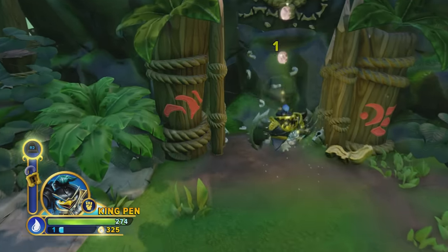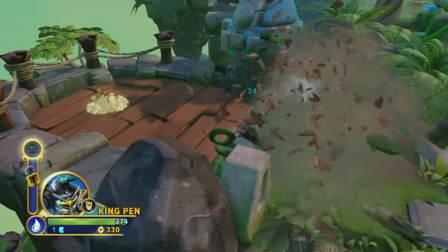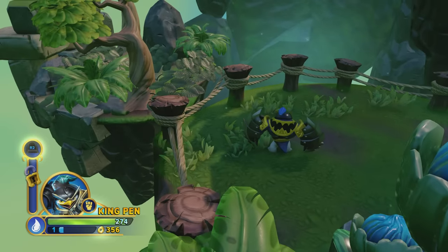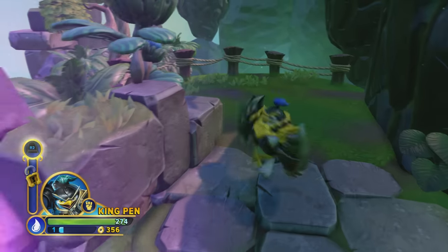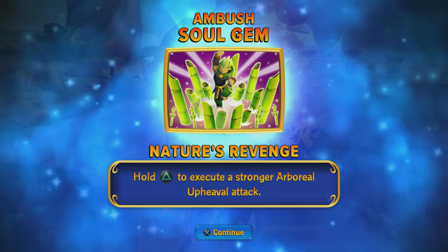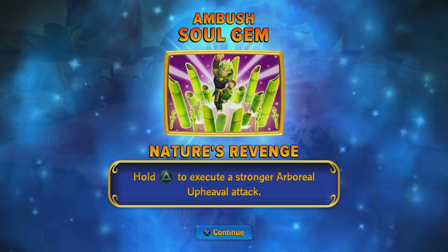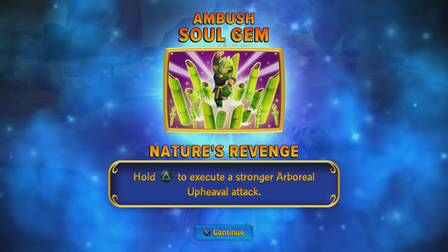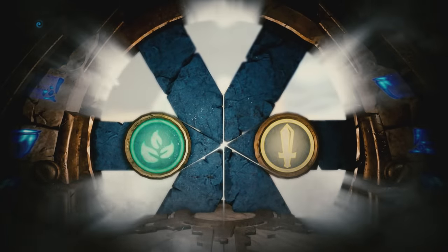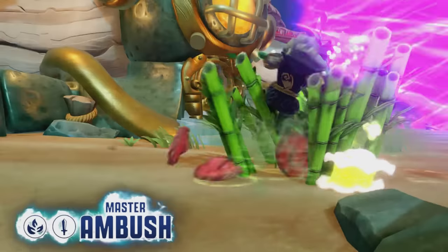I want to get that Soul Jam — these sudden drops are ridiculous. Semi-flying. There's our Soul Jam. Let's see what character it's for. It's a Soul Jam for the character known as Ambush, a Sensei of the life element. Nature's Revenge is the name of the move — we can hold triangle to execute a stronger Arboreal Upheaval attack. That sounds pretty compelling. Dude, he's a sword fighter — these guys are awesome. I can't wait to play as this guy.